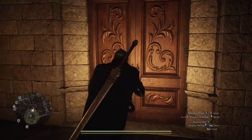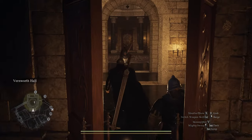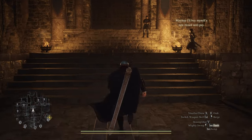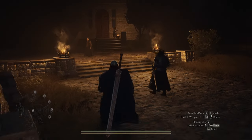If the guard tells you the event is not scheduled for this night, you just need to pass time — go to an inn and rest, then return the next night. I came back the second time, the night after, and it was actually active so I could get inside.